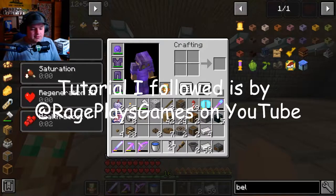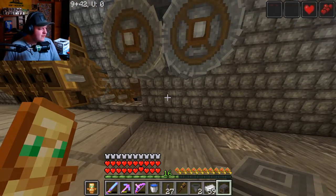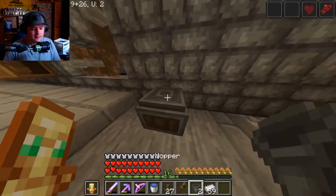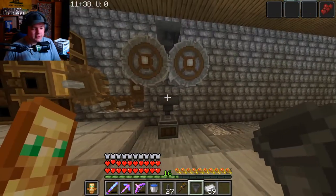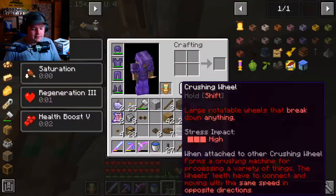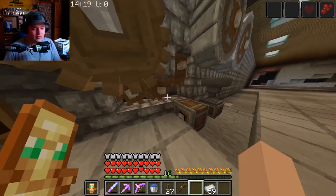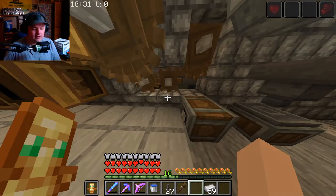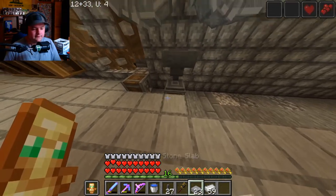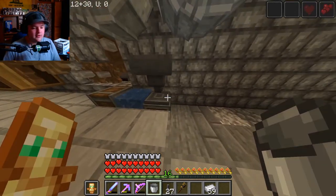I've got my shafts and everything I need. I think it's going to go right here for now. That drops stuff into there, which drops up into here, which drops stuff into here. I need to put an encased fan right there. We can probably power that from this — send it down and then over — and then put our water here.